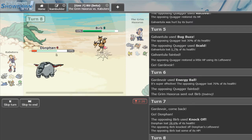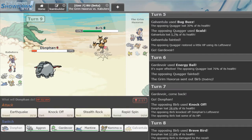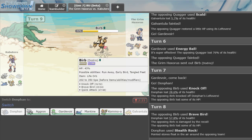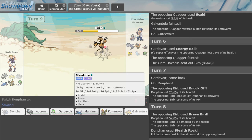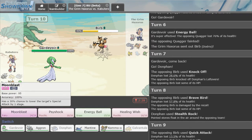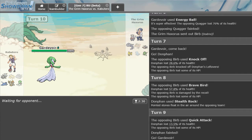Mantine is so good versus his team. Getting up Rocks would be really nice as he goes for Knock Off — he has Life Orb. We're just going to get our Rocks up. Actually no, I've got Scarf Gardevoir, so I can safely just go for the Rocks as he takes more chip. The Rocks are up. Donphan is too weak at this point — that Quick Attack is going to hurt.